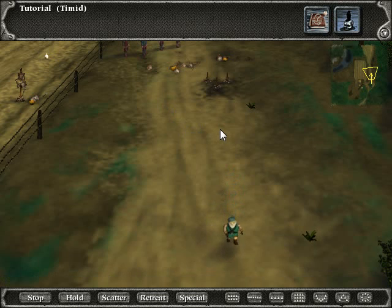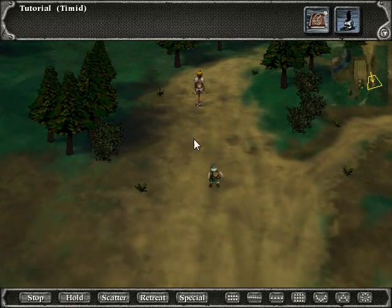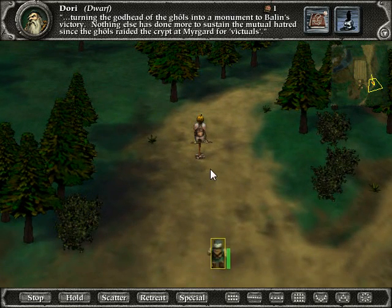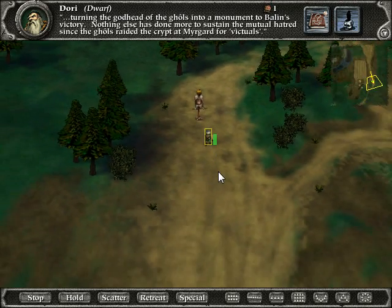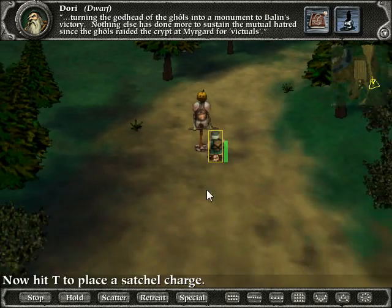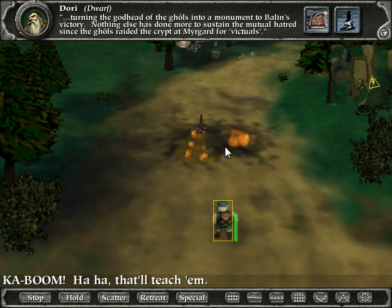The dwarf also has the special ability to place satchel charges. Move the dwarf close to the target. Now hit T to place a satchel charge. Do I run away now? Control-click on the ground near the charge to blow it up. Boom! That'll teach him.